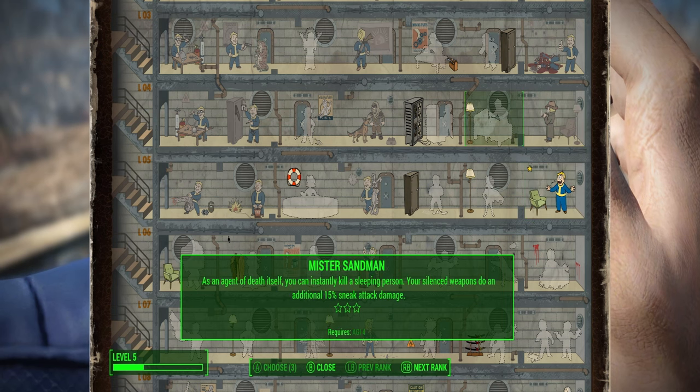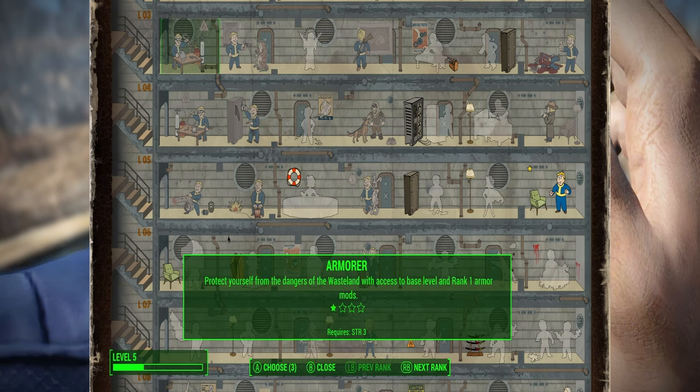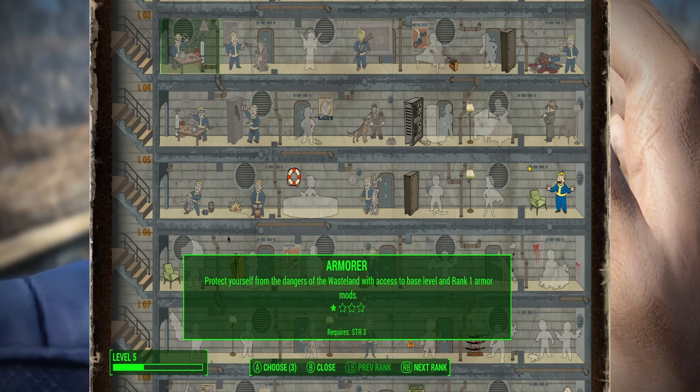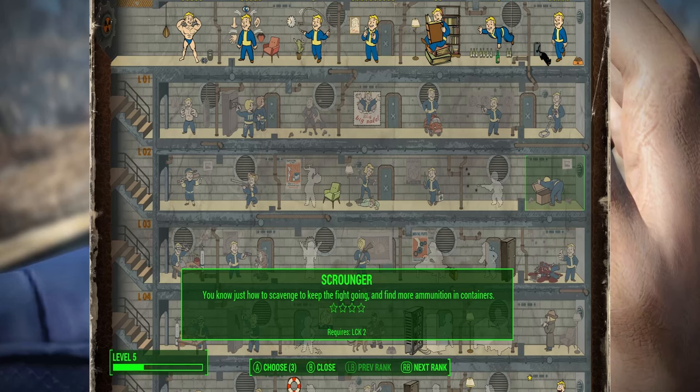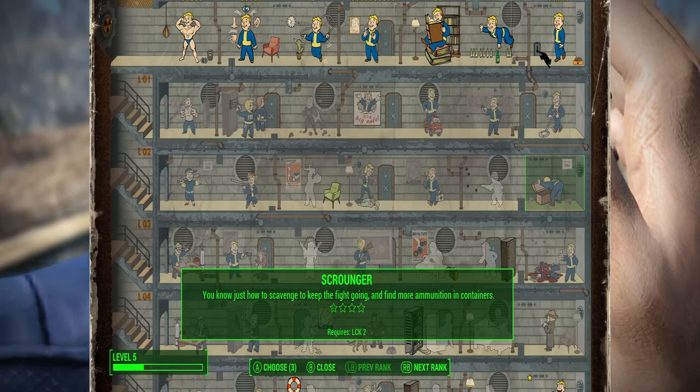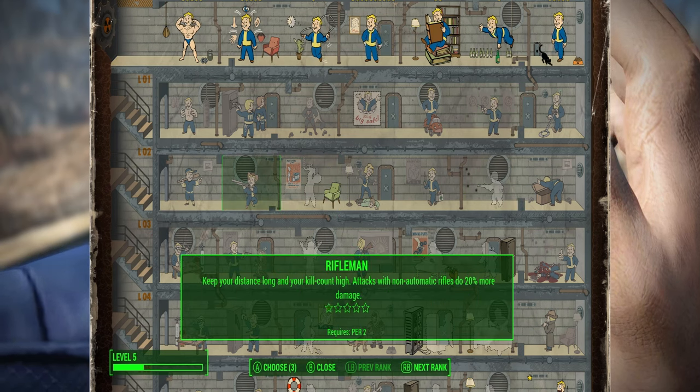Other things we need to think about: we obviously need to look into Hacker at some point. We need to look into Locksmith because we need to do a lot of lockpicking. We obviously need Blacksmith and Armorer — those are the two things we need. Some other nice-to-haves for this run will be Fortune Finder and Scrounger, which will be very good because I want to maximize as much as possible. Damage-increasing perks are probably going to be low priority. I want to be able to kill things quickly without taking a lot of damage, but it's not a survival run.